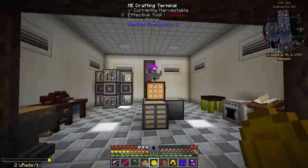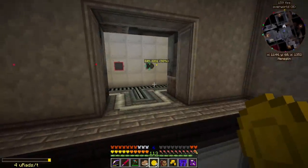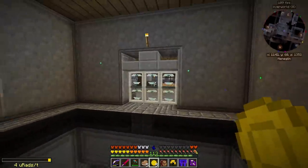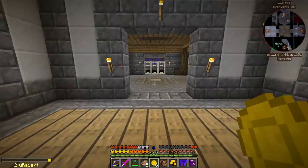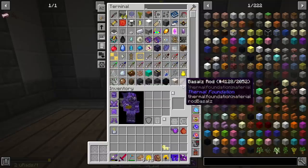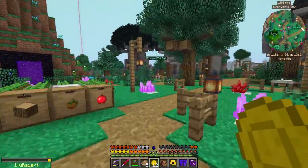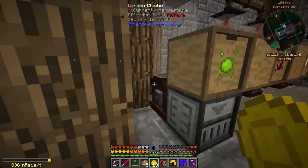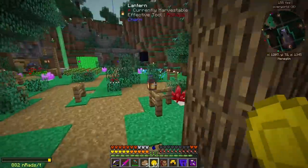We're back in our world and things have become pretty stale. We have a decent supply of power but nothing to use it on. At this point I want to show off the rest of the mods in this pack. We have Botania to get into, the rats mod, and we still have Mystical Agriculture — though automating that would just take building up some more garden enclosures.